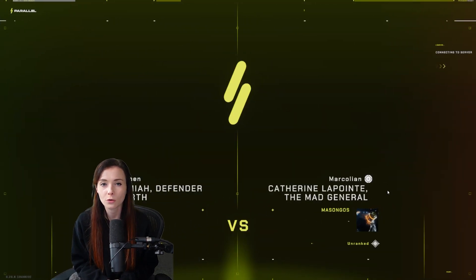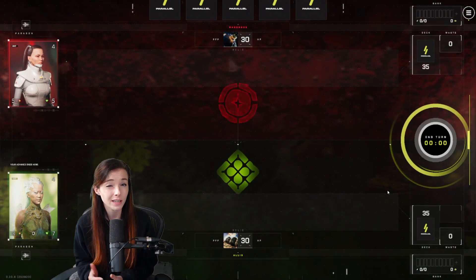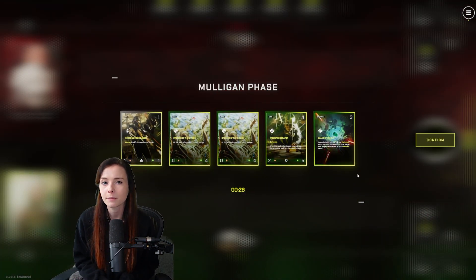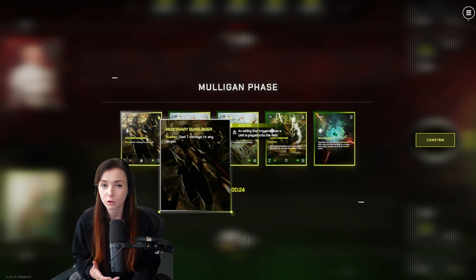Okay, let's start out with Earthen. In the Earthen deck, the goal is generally to take board control with strong minions and to dictate your opponent's attacks, because a lot of units that you run have Defender, which can block your opponent's attacks.